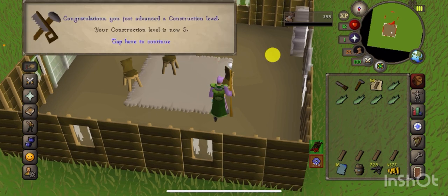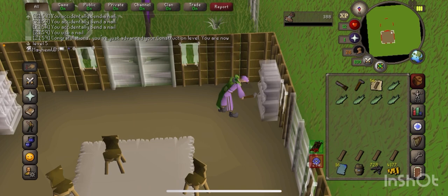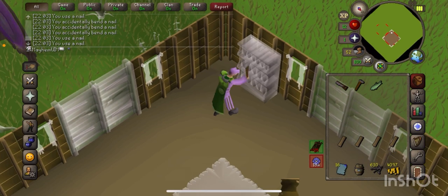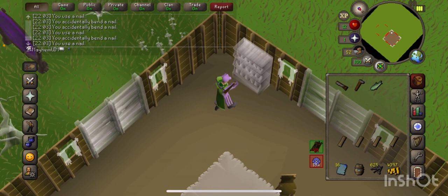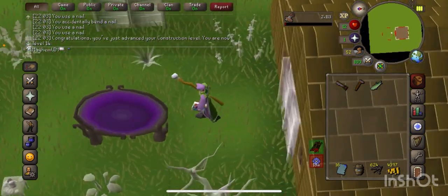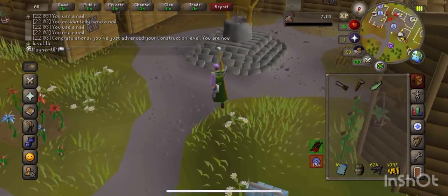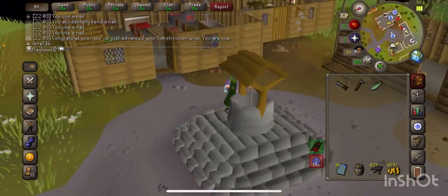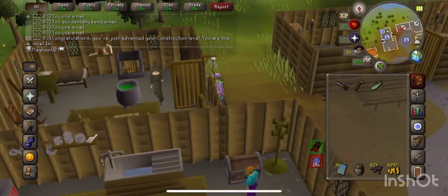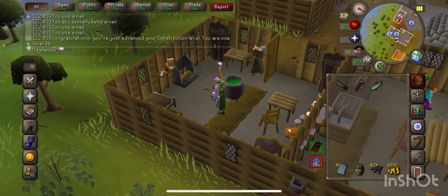Whilst I'm here I'm actually going to go and do Witch's Potion after this because I'm pretty sure I can get all the supplies here - that's a little bit of extra magic or HP XP. This should be level 14 construction now. It doesn't look like it makes much difference, but it means I'll get an awful lot more XP at Tempoross when I repair the mast. When it first happened I was only getting 4 XP at level 1. Same with Wintertodt - if you go there with level 10 construction you get about 40 XP each time; it's based on your level.